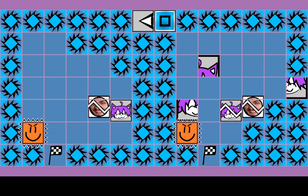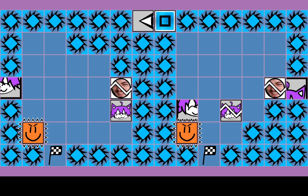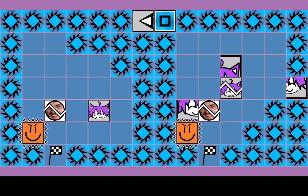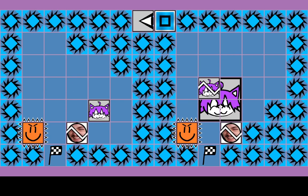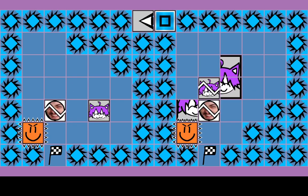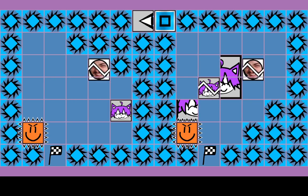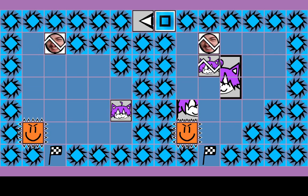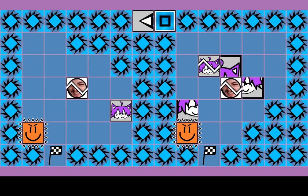Maybe the whole idea is to ignore the state of that block. Is this block on the left side just a red herring? All I wanted to do was try to get both of these big blocks on the other side. It's just the fragile thing doesn't seem to have a place right now, and it's constantly just getting in the way.